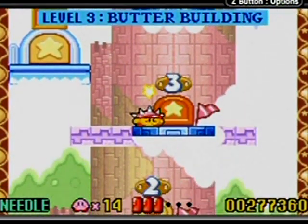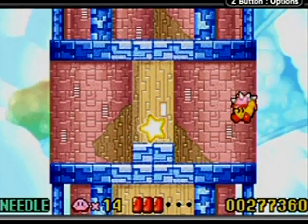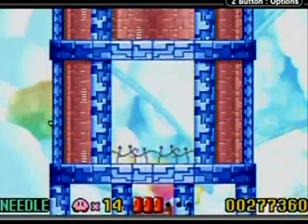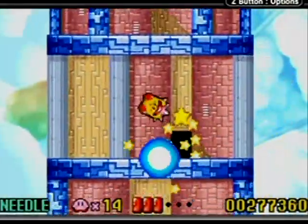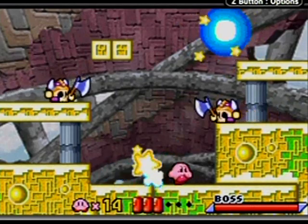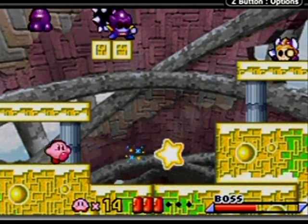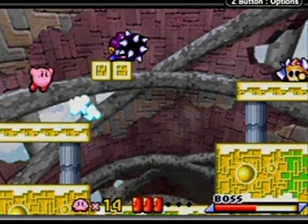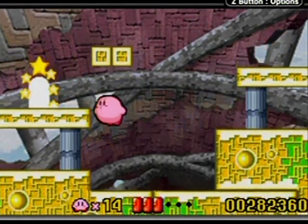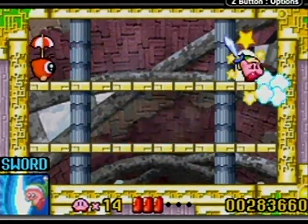That level's 100% completed! Number four — here we go. Nothing else to grab but a warp star so let's grab it and go. I love the Kirby music — what is it about Kirby music that is always so awesome? These guys are easiest to defeat when you just suck them in. It's actually harder to defeat them with powers — I guess they were designed to discourage you from using powers here. I'll take that sword — there doesn't appear to be anything else in this room.